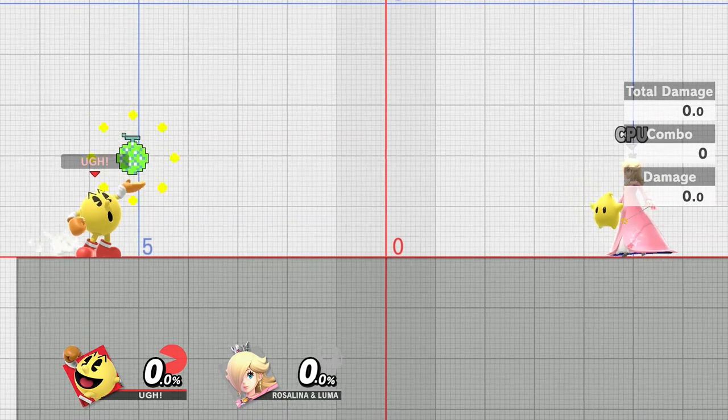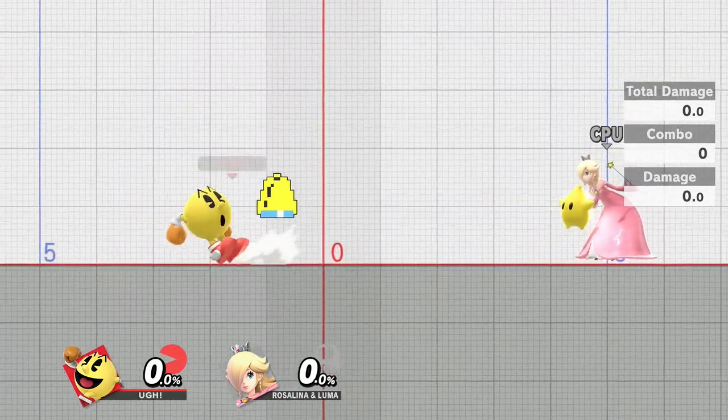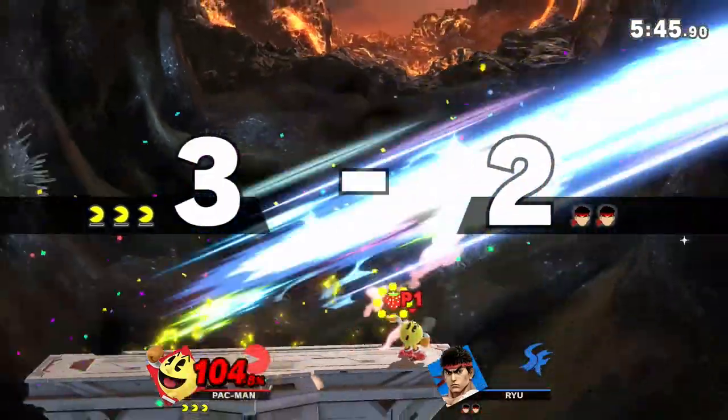No matter whether you throw it from your hand or from the charge state, bell behaves the same way when it's thrown. It goes diagonally upward and then falls down after a bit of time. This trajectory combined with how long bell lasts for makes it a really strong trapping tool and great at calling out jumps.